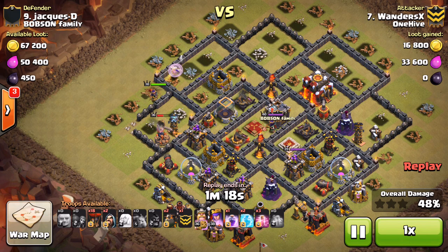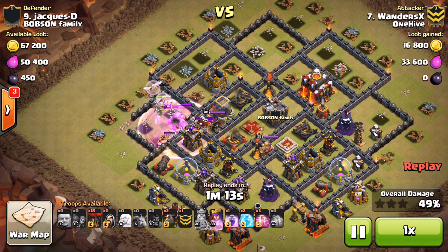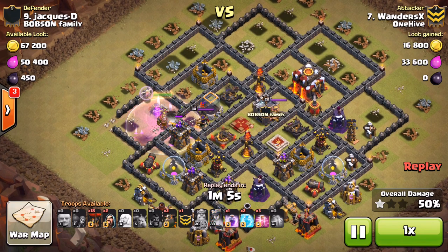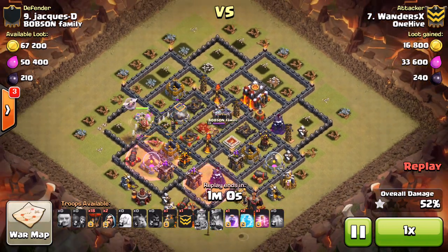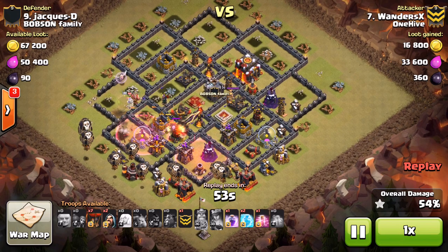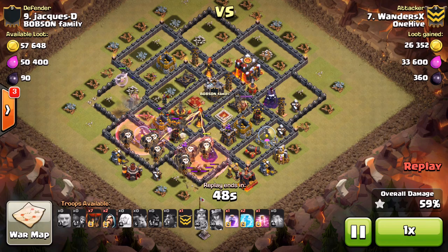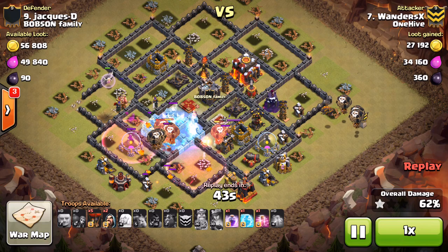The king is there waiting for that giant bomb to go off, then uses his ability — tries to let him beat through the wall but the skeletons slow everything down. The queen still has a healer on her, she's got the range, easily uses her ability — which he saved this whole time — takes out the defending queen. Two air defenses down, the queen's down, CC troops are down. It is time for the lava hounds and balloons. Sending them in with haste, letting those balloons move quickly between defenses. He has two freezes — beautiful freeze gets the X-Bow, the air defense, and the inferno tower.